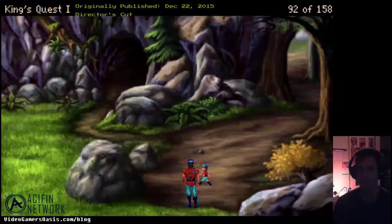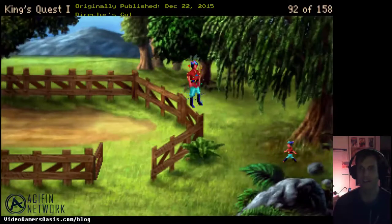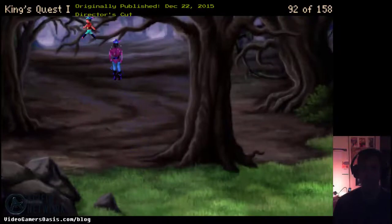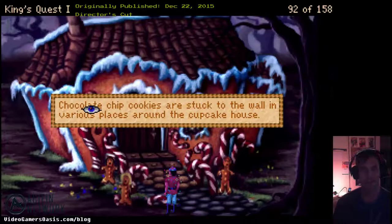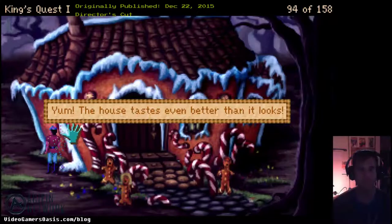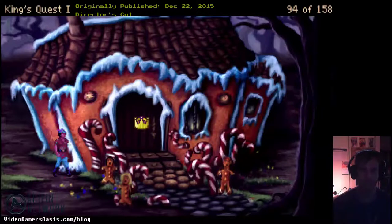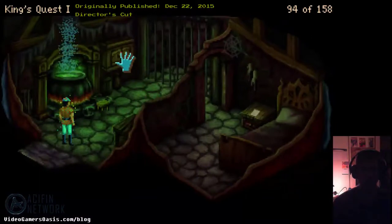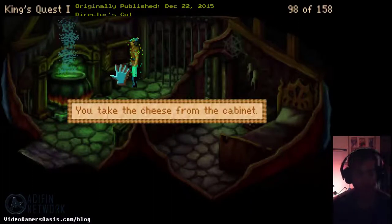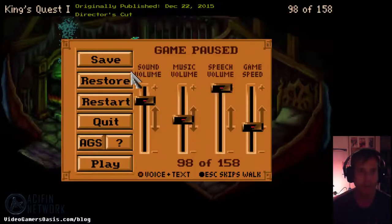I need to get back to the witch house quickly — I don't know how much time I have. Stay focused. There we have the magic chocolate chip cookies stuck to the wall in various places around the cupcake house. Take a nibble of the house — yum, the house tastes even better than it looks! You have to have the magic spell to protect yourself. There is no answer from inside the house, so let's get in there. I pick up the cheese from the cabinet and save progress.